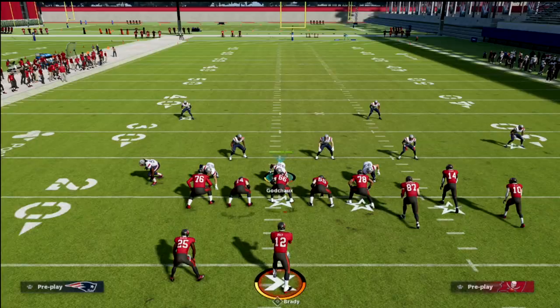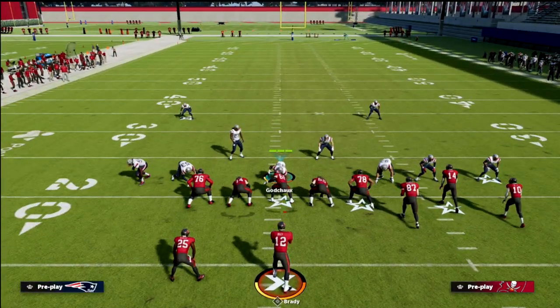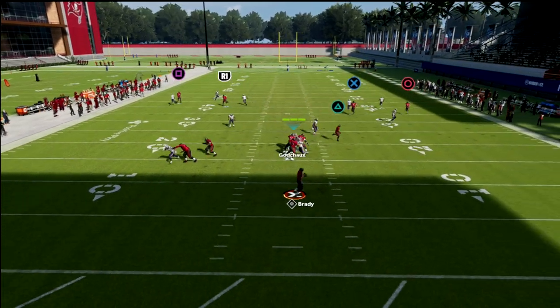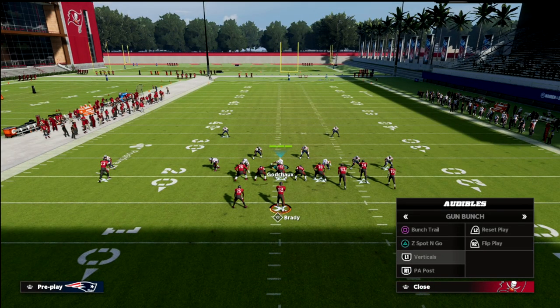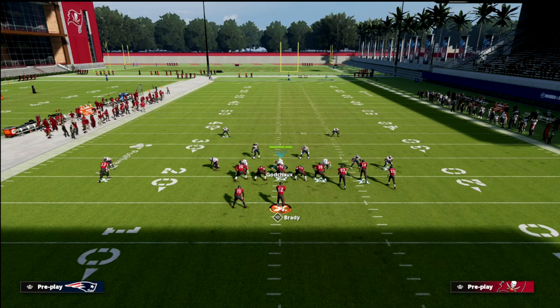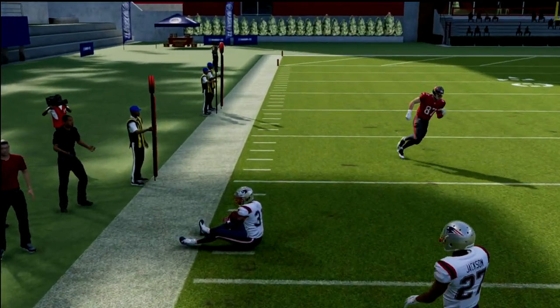A simple way to counter that is to take your slot corner and put him into a curl flat, and man up on the tight end so you don't get burned over the top. On verticals, this curl flat zone does a really good job helping rally and tackle the running back. Another good example of why you might want a curl flat defender is when your opponent runs the flood play — the curl flat helps you stop that out route whereas a quarter flat is going to struggle to defend it.